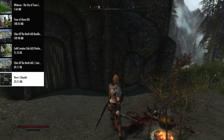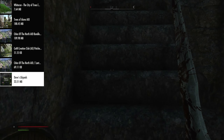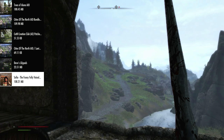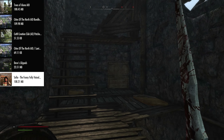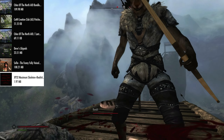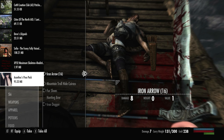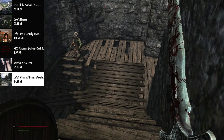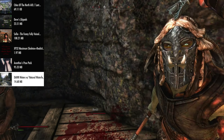After that we have Dave's Lily Pads, which adds lily pads and other water plants to the game. After that we have Sophia the Funny Fully Voiced Character — she's a custom follower mod you can find outside the Whiterun stables. After that we have XP32 Maximum Skeleton Plus Realistic Ragdoll and Force. There's also a pose pack that's not required — I just used it for creating my thumbnails.